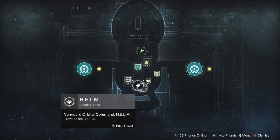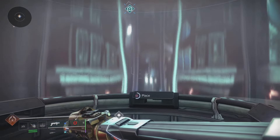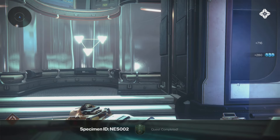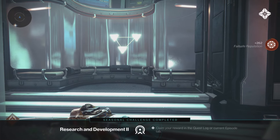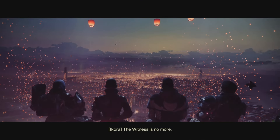The next part, step number 2: we need to head back over to Failsafe. Head over into the Helm and speak with Failsafe. The research will be completed and now we have a Well Constellation Fragment, which we need to deposit into the specimen collection. Turn around, head over to the specimen collection, enter into that, and voila — just like that, Specimen ID NES 002 is completed in Season 24 of The Final Shape.